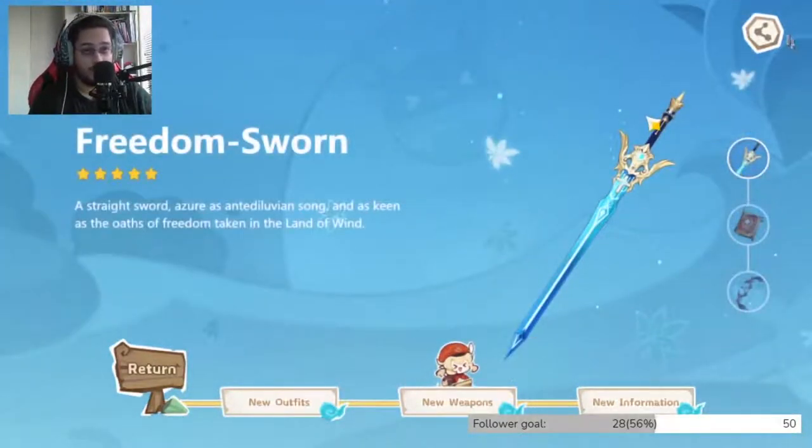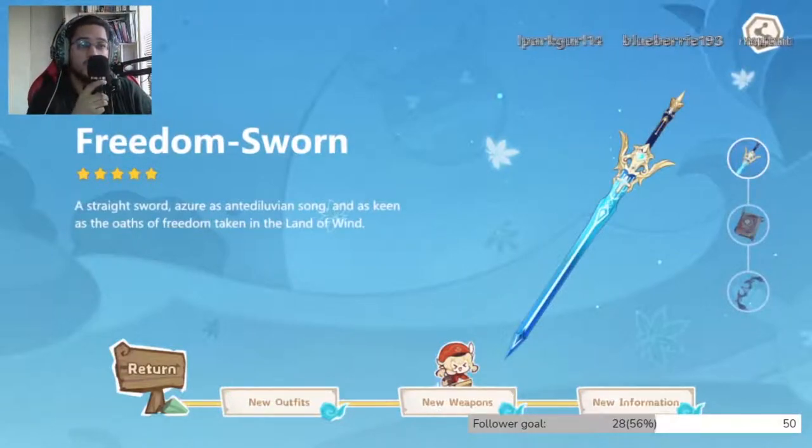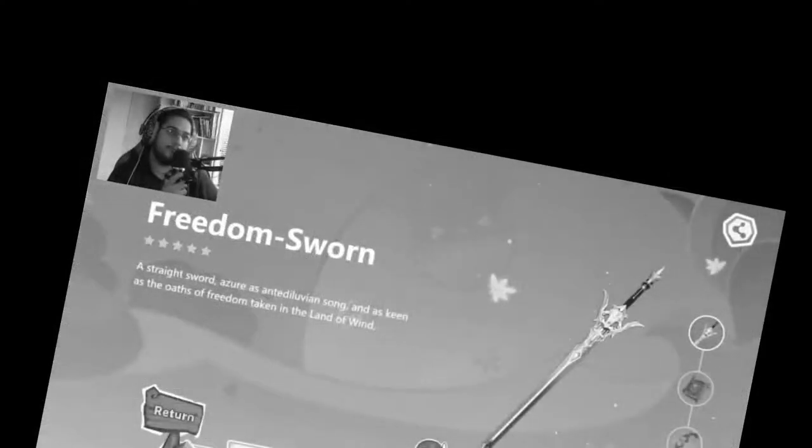Weapon-wise I'm not wishing for another five-star weapon — I refuse to. I'm not wishing for another five-star weapon because that last five-star weapon I just pulled I wasn't even expecting. That was at like 70 pulls, which is soft pity. I'm not going to pity again for the next five-star weapon. I refuse to. Maybe. I'm probably going to wish for that weapon if we're being completely honest.